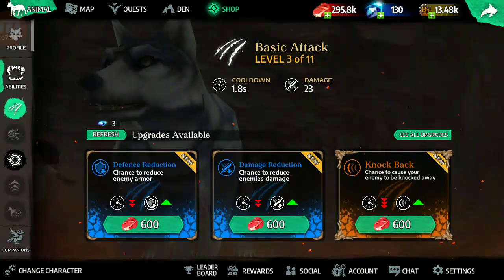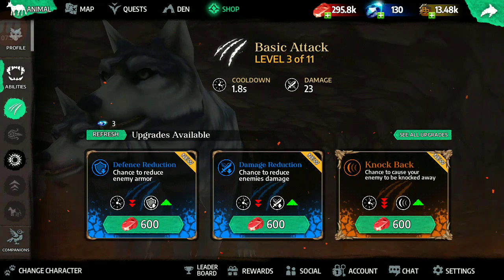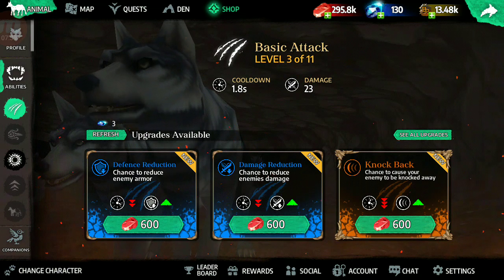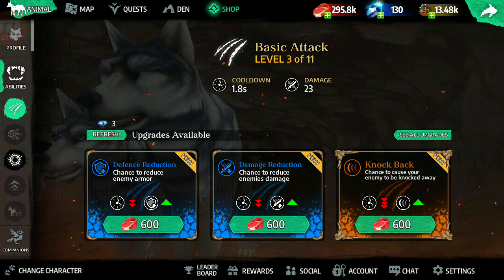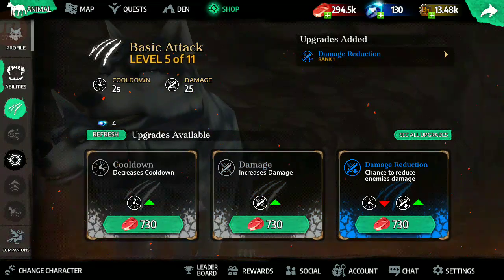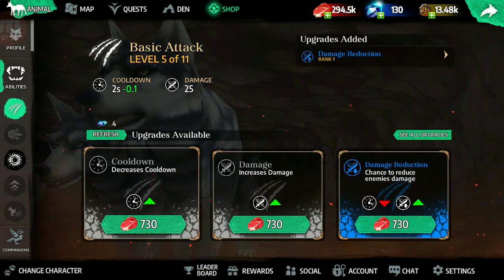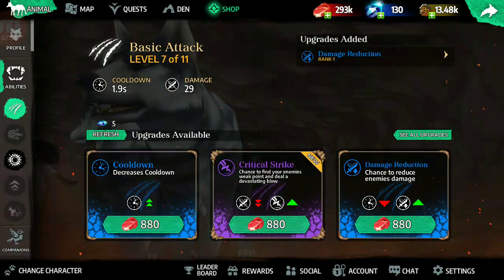Increase cooldown. Damage reduction, defense reduction — oh no, that's a bad choice. Chance to reduce enemy's damage... chance to reduce enemy's armor — let's just go with this one. And this one for damage, and this one for cooldown.